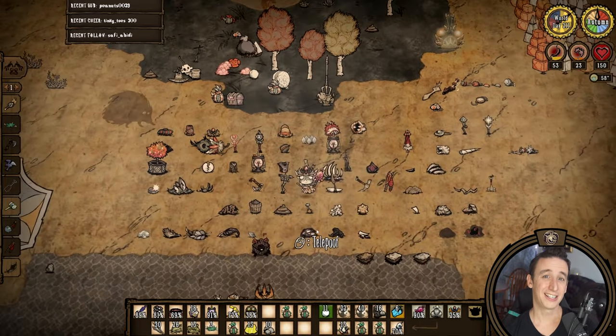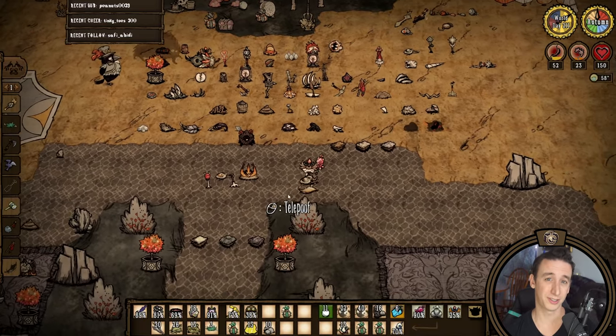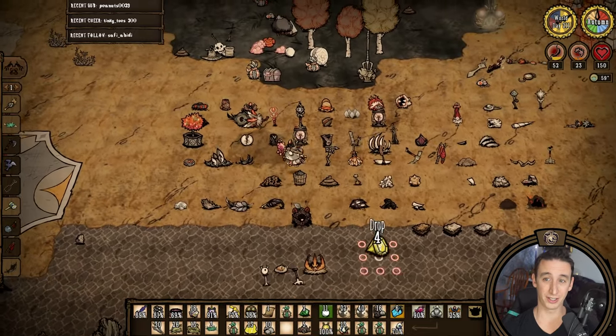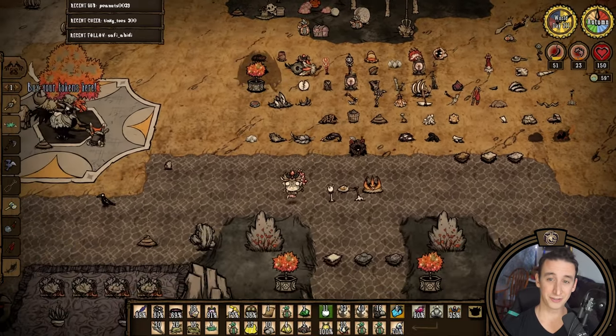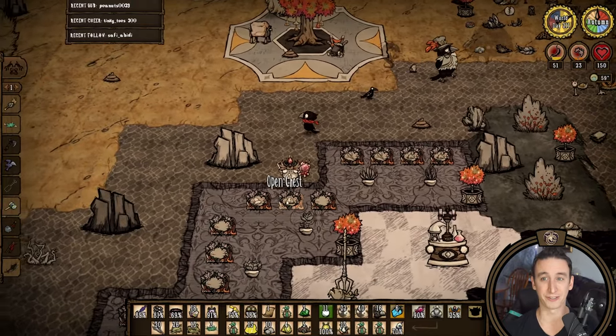Hello everybody, it's Jazzy. Welcome to year 4 of Merm on the Moon, my new solo Wurt series. This run has existed almost exclusively in the beta branch of DST, and as of this year we are still in the Terrors Below beta, which added the cave rifts.